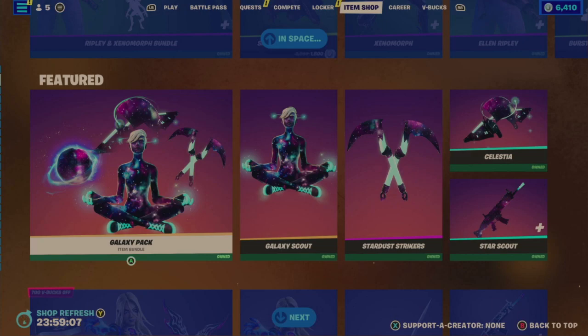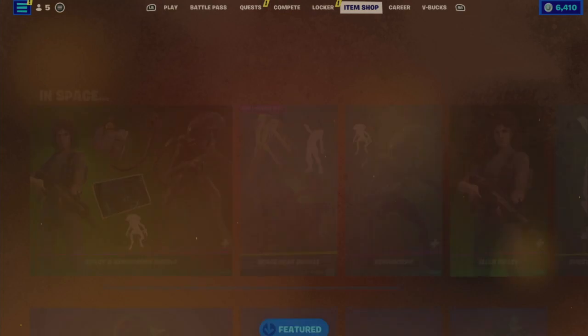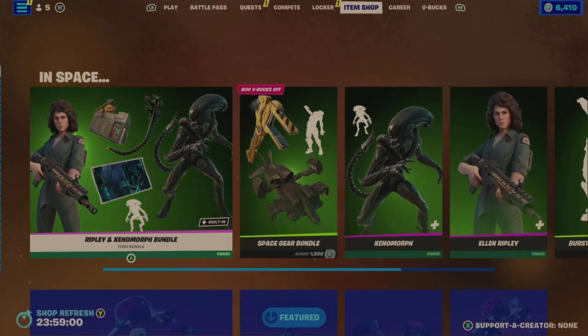Let's take a look at the shop. It looks like they brought back the In Space bundle, which is the alien bundle for Ripley and Xenomorph. It's a pretty decent bundle. Let's see when this was last in the shop - I believe it's going to be within that usual time frame of about a month or so, between 20 to 60 something days. And look - 27 days ago.